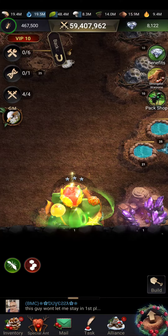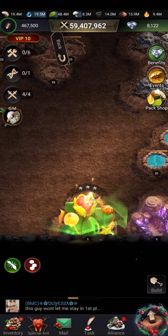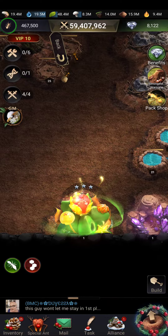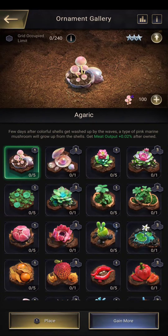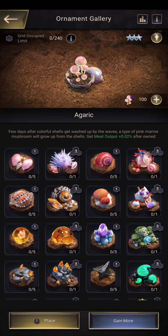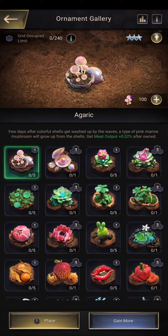I'm just gonna go through the new ornament system real quick. This is the building — it's a little obnoxious with its big green ring around it, I don't know, makes it look bigger. It says I have 240 grids that I can occupy using the ornaments. What that means is once those are full I can't place any more ornaments.